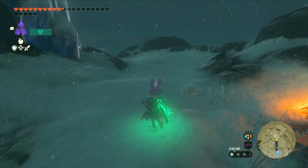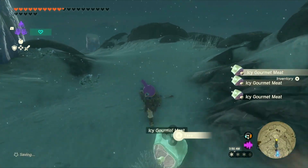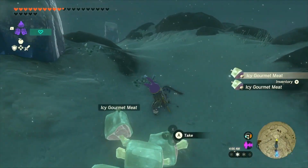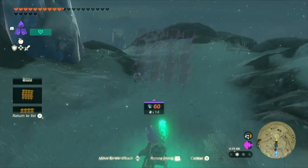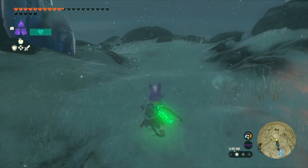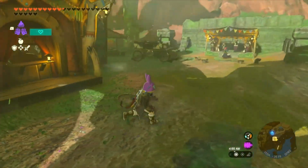Go into your auto-build, hold it up, and wait for a few seconds. Look at all that frozen meat on the ground. Pick it all up, back up, and pull up your auto-build again. Wait patiently, and there you go — another batch of frozen gourmet meat. Keep repeating this process as much as you want. The more you stack together, the faster and more efficient it becomes.